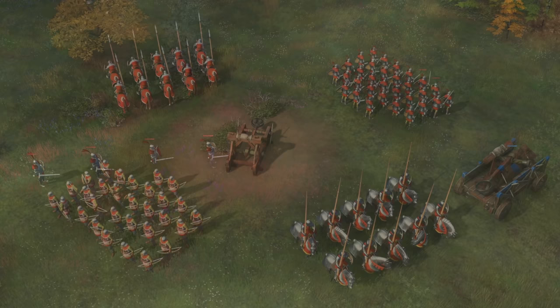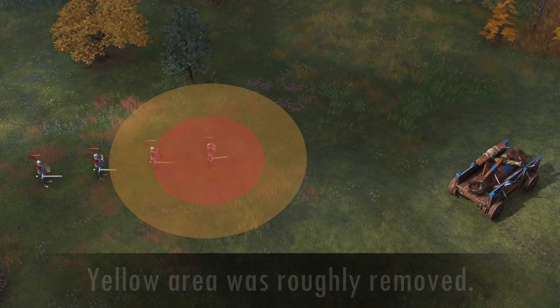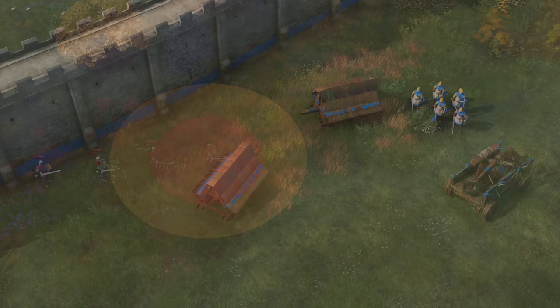Let's explore core unit changes first. Perhaps the most talked about change right now is the Manganel nerf, in which the projectile area effect radius was reduced from 1.25 to 0.75 tiles. This might seem small at first look, but that is a whopping 40% nerf to its AoE. This is a massive change that I will explore specifically in the next video, but keep this in mind the next time you're up against Manganels.